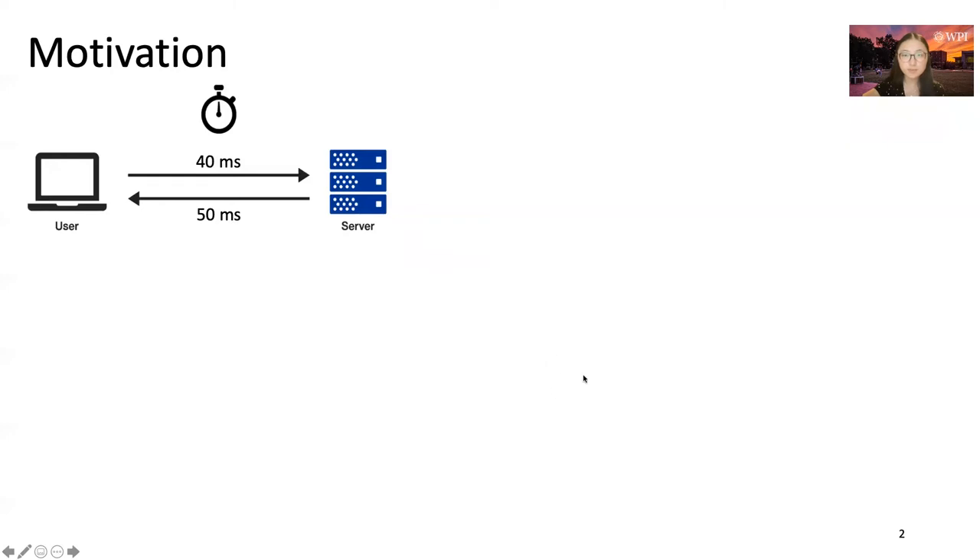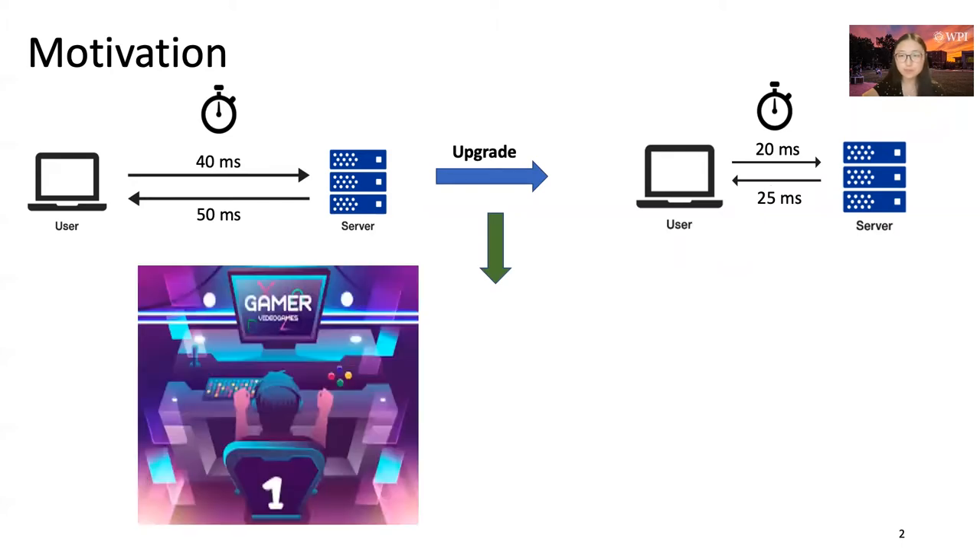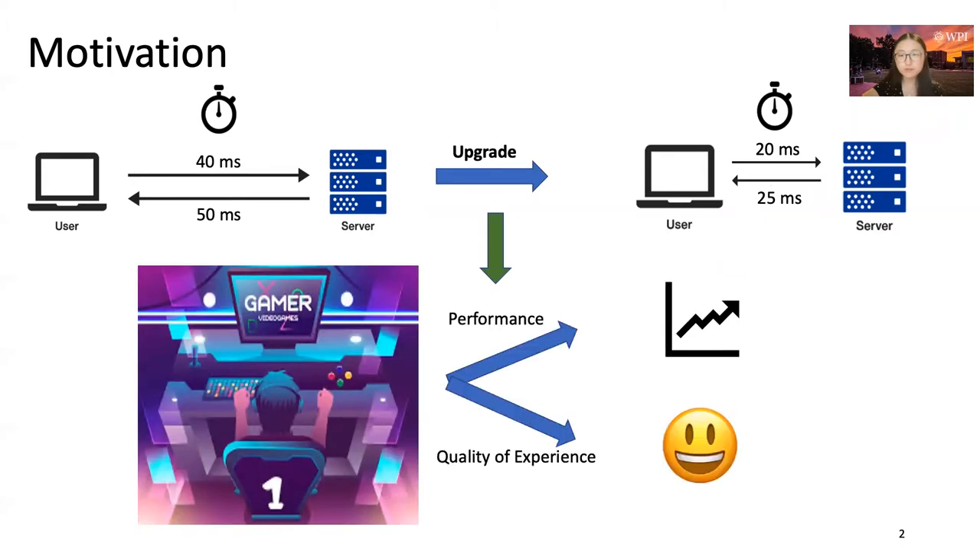If we upgrade the network to a faster network, there would be shorter network latency, and that shorter latency will benefit gamers. Talking about affecting gamers, the first aspect would be performance, which would affect your ranking in the game. We have two metrics for performance: weapon accuracy, which is the hit-miss ratio, and in-game score.